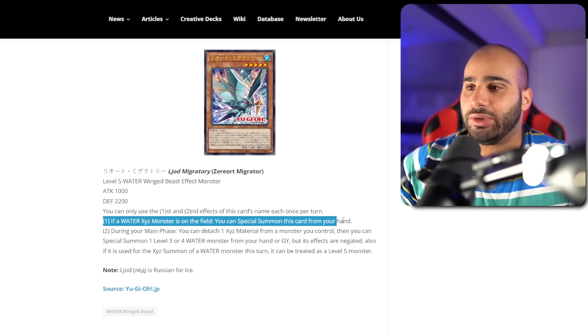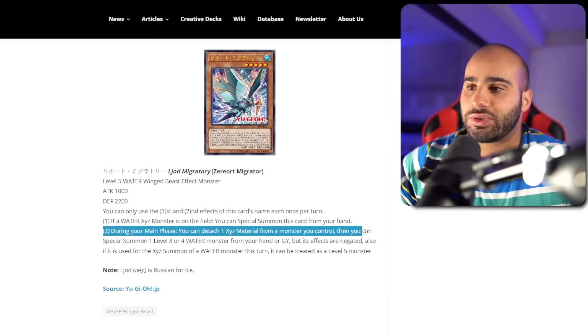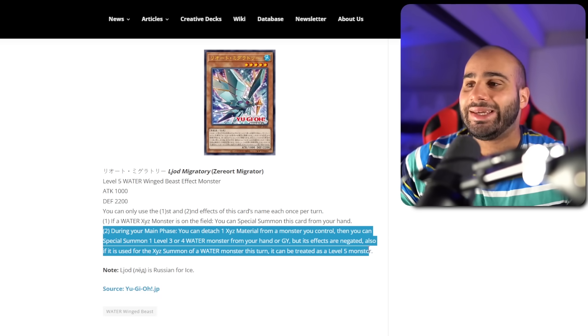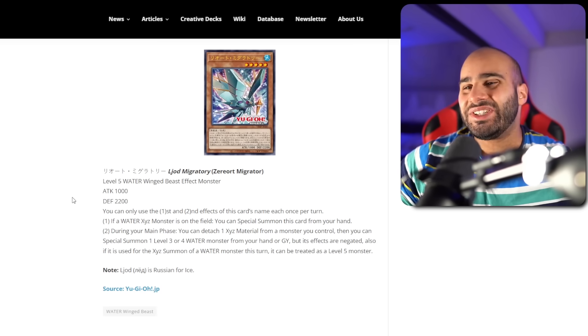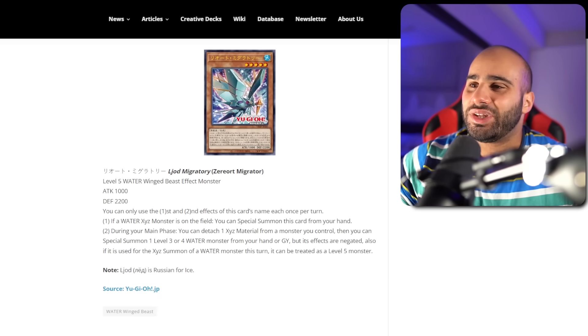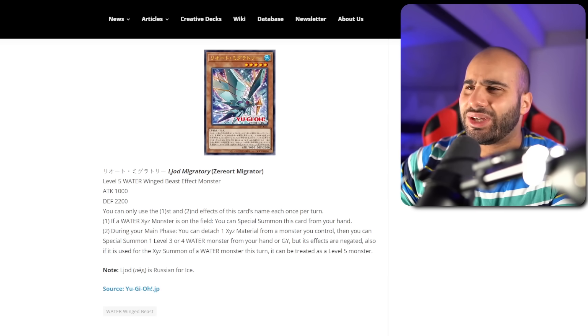If a Water Xyz monster is on the field, you can special summon this card from hand. During your main phase, you can detach one Xyz material from a monster you control, then special summon one level 3 or 4 Water Monster from hand or grave, but its effects are negated. Also, if it is used for the Xyz summon of a Water Monster this turn, it can be treated as a level 5 monster. Obviously, if you're trying to play this in Shark, my only problem is that being a level 5 is not a really good extender, because the rank 5 Waters kind of suck. I think there's like one that's not too bad — Nash Knight or something.